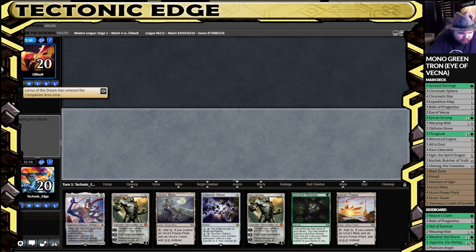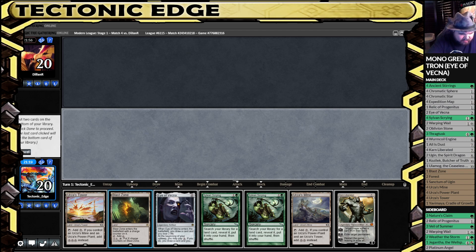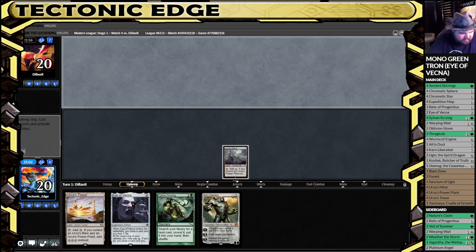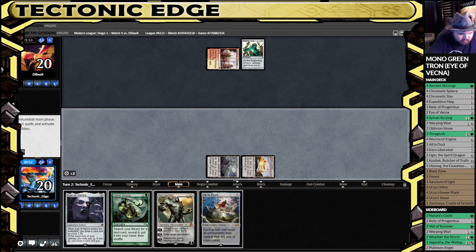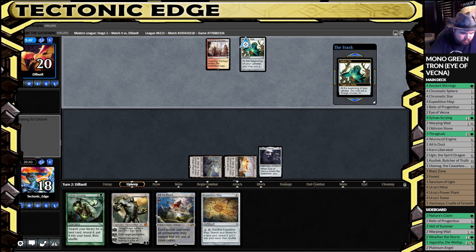It isn't turn three so we can't keep it. It's getting lower and lower. Do we go to four or do we do it via Eye of Vecna? I'm going to give it a shot. That Blasto might be really good. This will be the first time actually testing the Eye of Vecna — I'm going to take a look at the Pro.